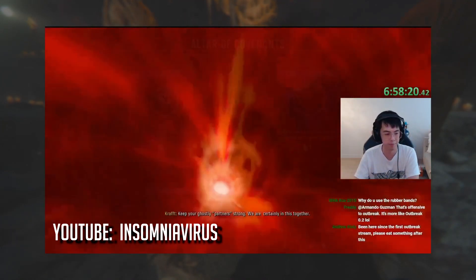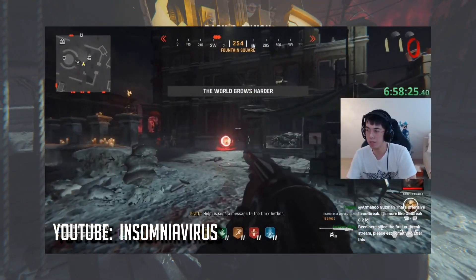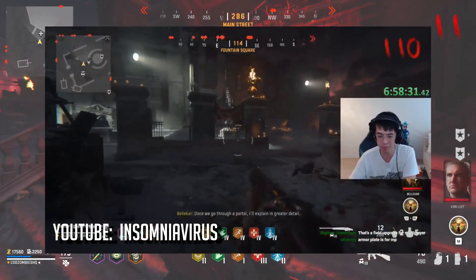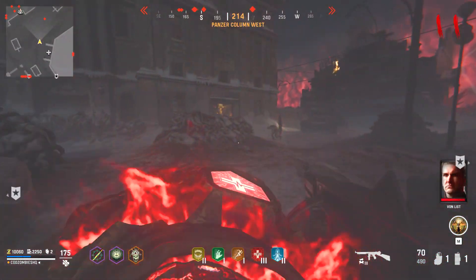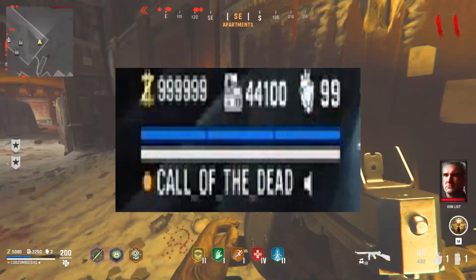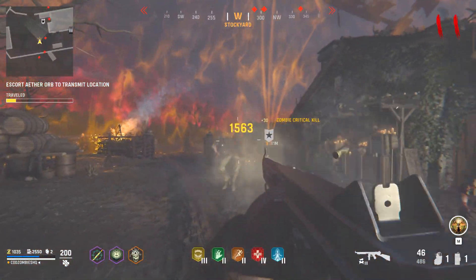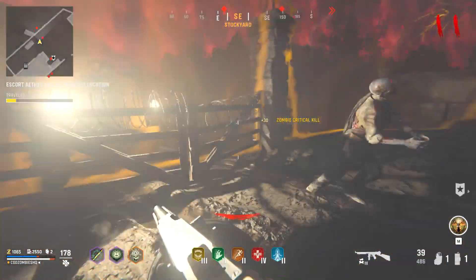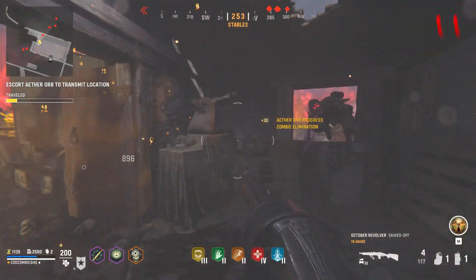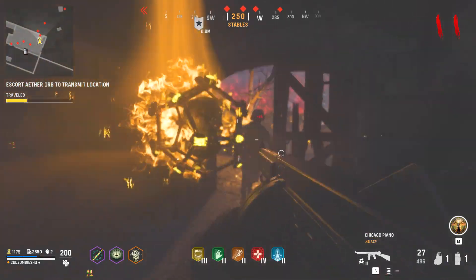This weird problem actually fixes itself once he reaches round 110, where it now displays properly. Another thing to note from his high-round run is that the max points you're able to get in Vanguard Zombies is one short of 1,999,999. I'll leave a link to his full high-round run so you can check it out after this video. It seems like in this game, as it was in Cold War at launch, that the shoddies are king and will define the meta here in Vanguard Zombies.